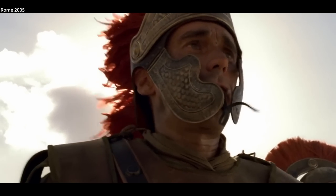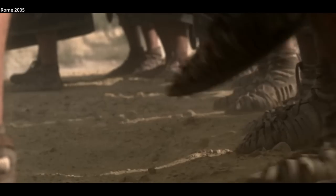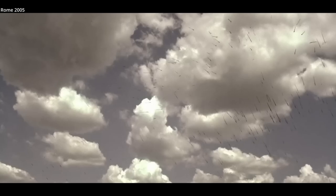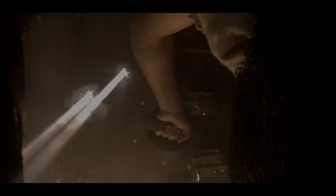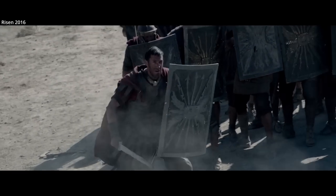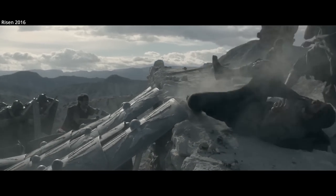In Rome, the miniseries, Testudo is used to briefly shield Roman senator and general Gaius Cassius Longinus from incoming arrows before advancing — not an unreasonable use of the formation. In Risen from 2016, it is well shown being used to advance against missile attacks, then to form a ramp up a barrier.